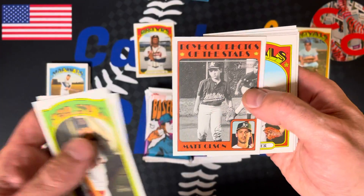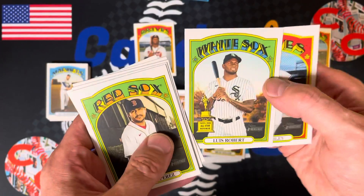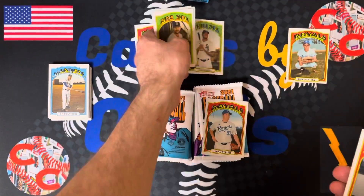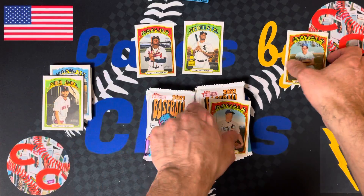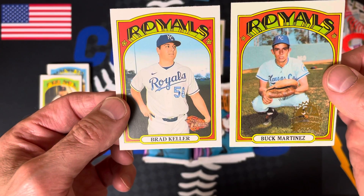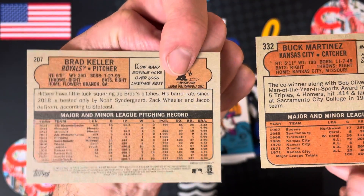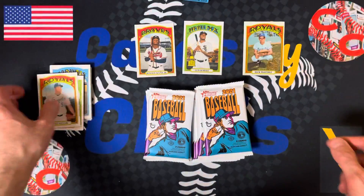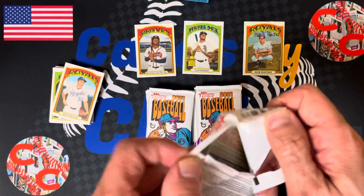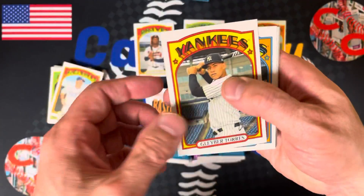Boyhood Photos of the Stars — Matt Olsen as a kid. So there's the Royals; we'll compare that in a second. There is the Luis Robert rookie cup — great looking card. Austin Riley. Here is an original 1972 card versus this one now. As you can see, they've redone the card to a tee, even the backs. Very cool.